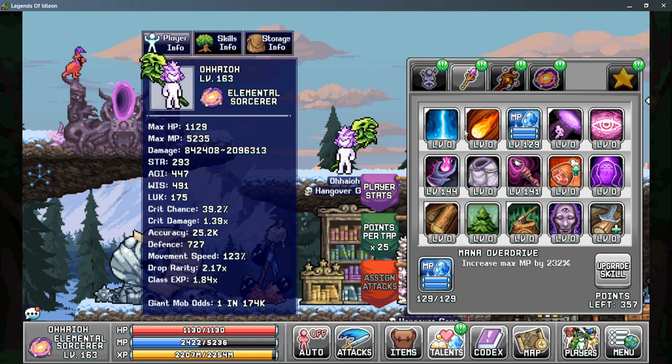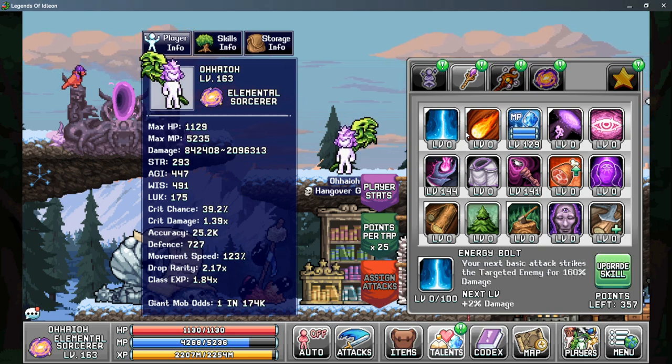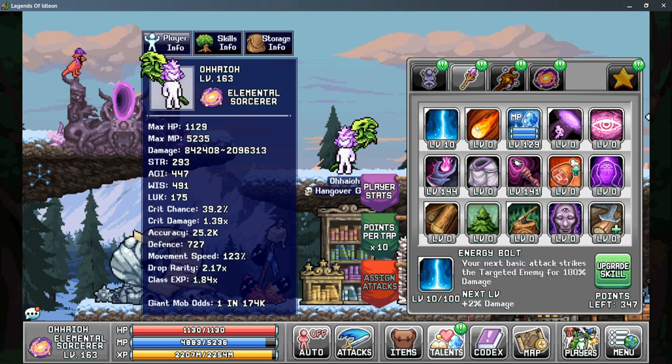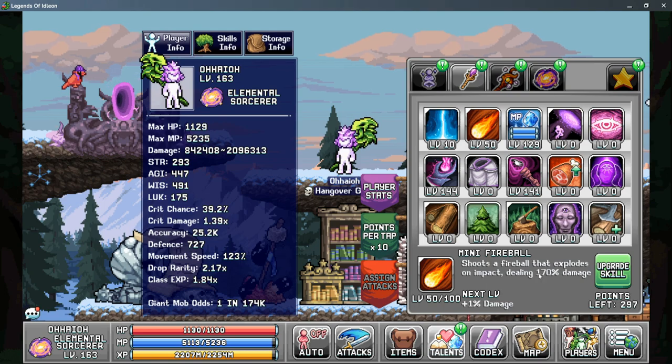With active attacks, there are two things it does for us. First, it gives us a damage boost while we're fighting monsters, but there is a hidden multiplier that affects your kills per hour while you're AFK or offline. The multiplier is only on set attack skills. For the wizard, it's going to be on Mini Fireball on this page. Energy Bolt does give you some extra damage, but your priority really should be into Mini Fireball. I normally put about 10 points into Energy Bolt, and then put 40 to 50 points in Mini Fireball, as this will really help boost my damage overall and make sure I get the full amount of the kill multiplier from this skill.